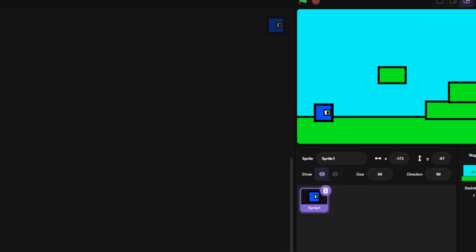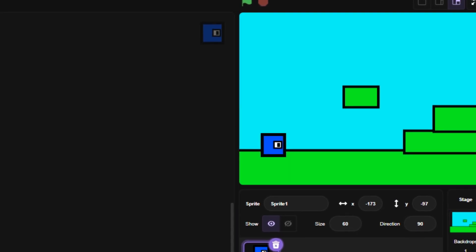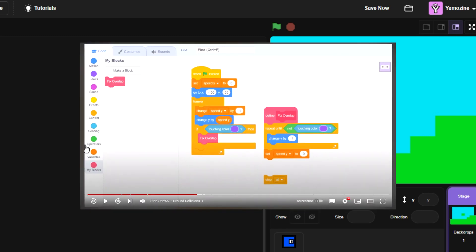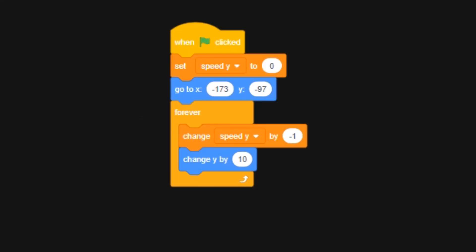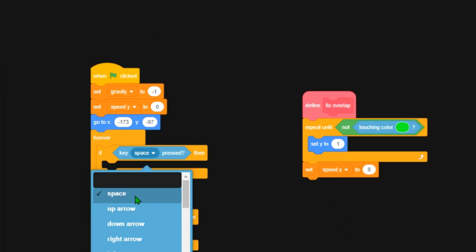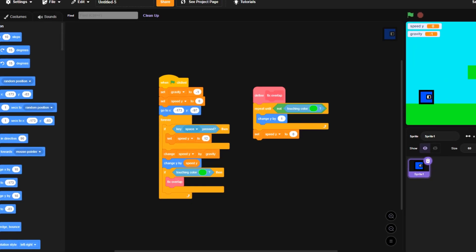The next step Griffpatch tells us to do is to sort out the gravity and stuff and the ground collisions, so the character can actually jump. Since the code is kind of given in the video, let me just... And here we go. So we are finished with the gravity and ground collision code.